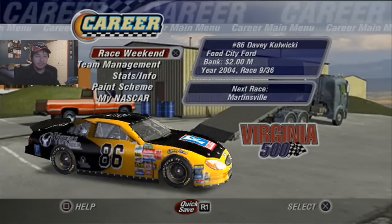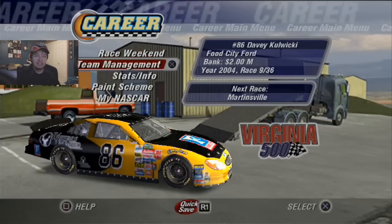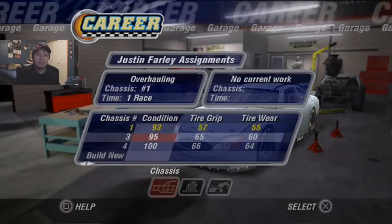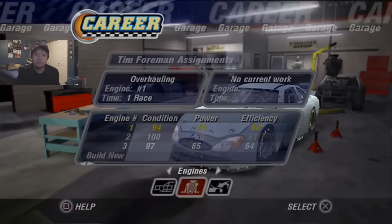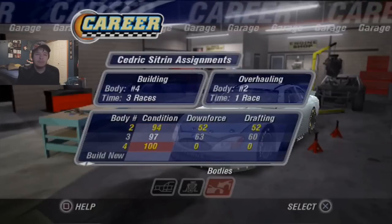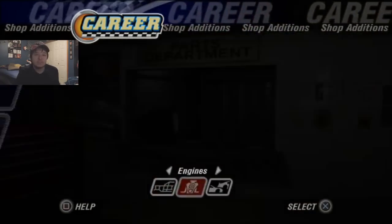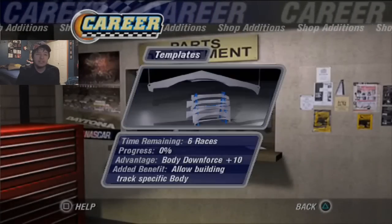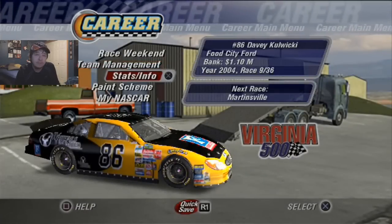Next race we have Martinsville, which is probably going to knock me down about 100 pegs because last race at Martinsville I was last — I got lapped in 8 laps, so that was very entertaining. Tire grip and everything is still in the mid to high 60s, so it's not too bad. We do have one more race for that body being overhauled, which will put it up to a 60. Since I do have 2 million in the bank, I'll put in that template for 6 races, which will put us back down to 1.1 million.